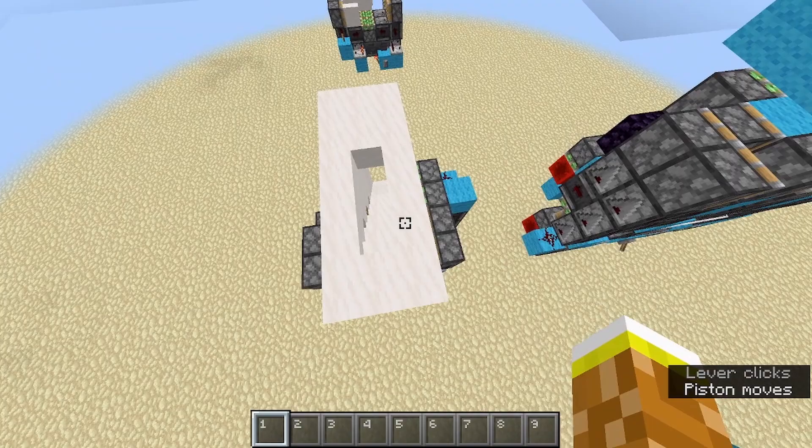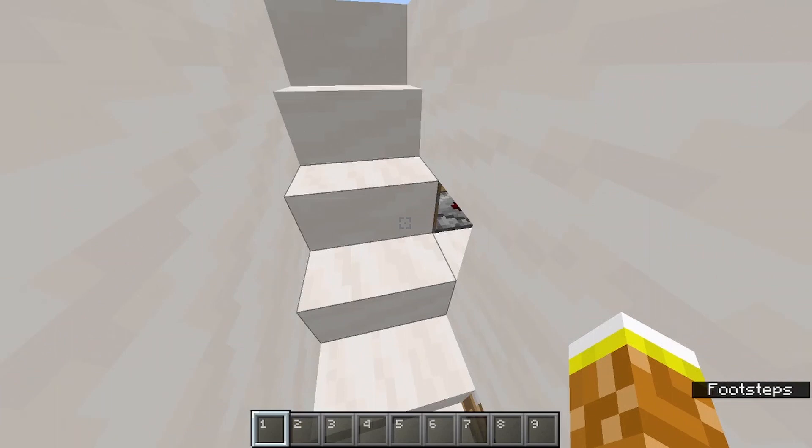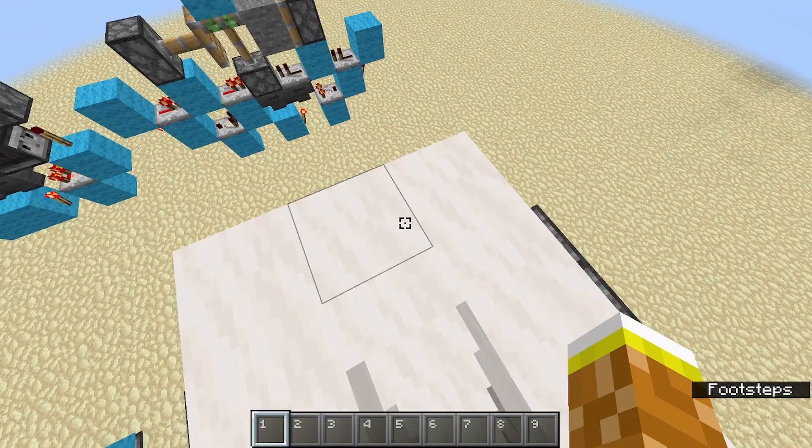The idea is it's just a flat floor, but when you flick the switch there's a staircase you can go down. And this is infinitely expandable — you can go down as far as you want. It's not seamless, but it's small so it's worth it.